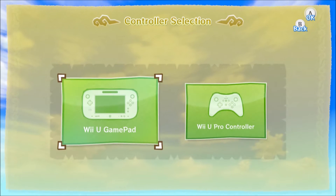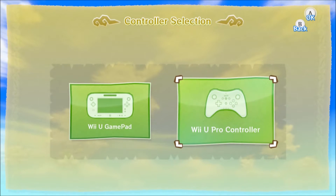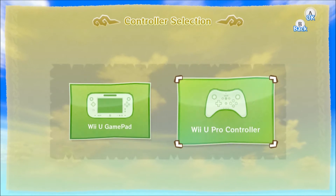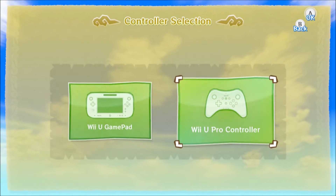As much as I would like to use the Wii U gamepad — it's awesome — sometimes it just shows things only on the gamepad, such as the Tingle bottles, and it omits all the menus. I want you guys to see as much as possible, since I can't record what shows up on the gamepad. So we'll be using the Wii U Pro controller.